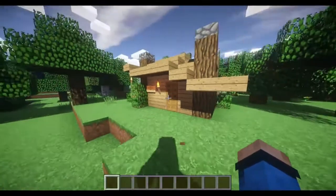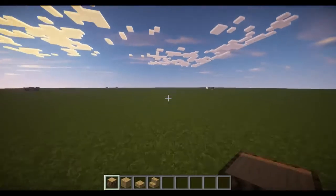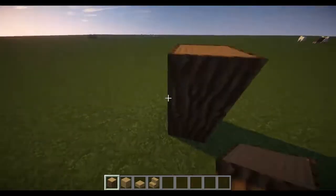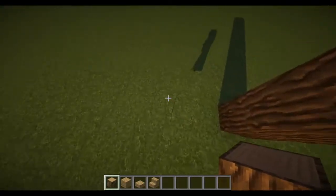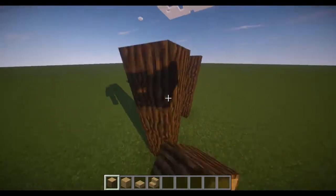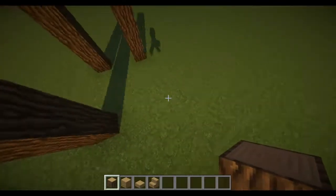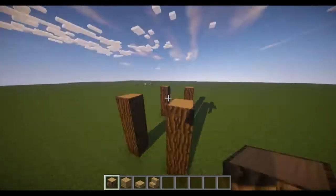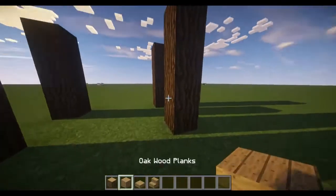So I'm going to jump onto another world and show you how to build it. The first thing you want to do is place a four-block high pillar of wood log, then count back two and place another pillar of four wood logs. Then count to the fifth block and place two more four-block high wood pillars, just like that.